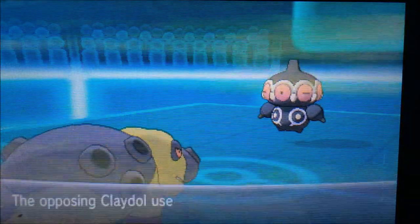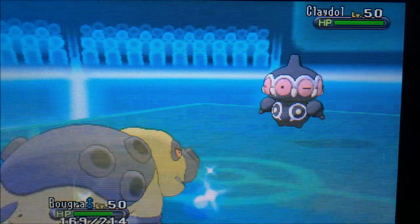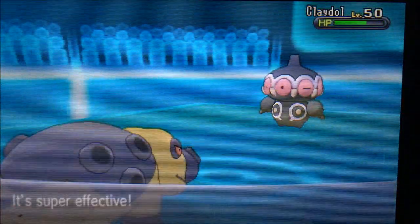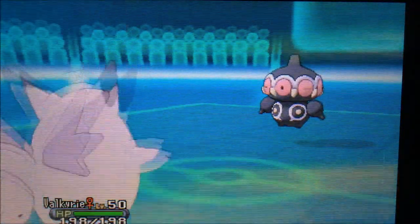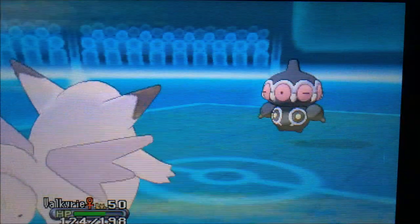If lucky he'd go for Stealth Rock, which wouldn't bother me at all — sadly he goes for Earth Power, which doesn't do too much. I see an opportunity to threaten with Ice Fang. Psychic does fair damage, showing it has Special Attack investment. I use Ice Fang but don't want to stay in, so I switch to Clefable to soak hits. He goes for Self-Destruct, which I'm glad about because Claydol was really potent against my team.